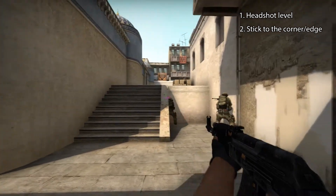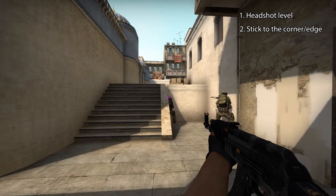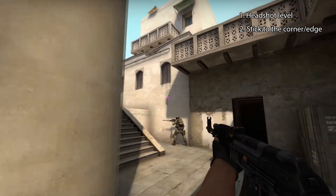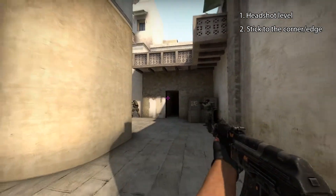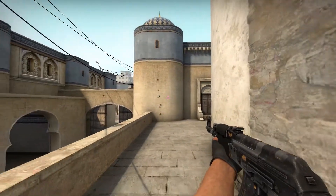We want to clear this corner. This guy is a little bit deeper than a player would usually be, but it will suffice for this demonstration. That's actually how you clear short on Dust 2, and now I will show you the common mistakes players do.